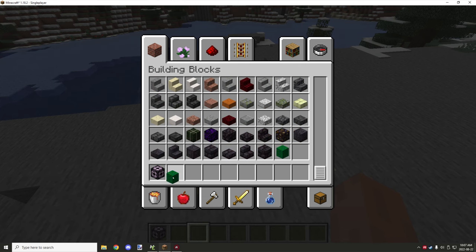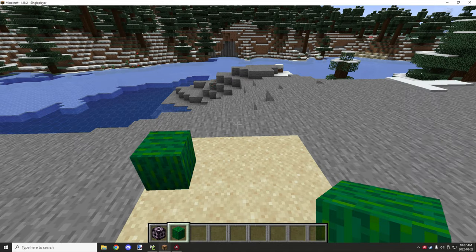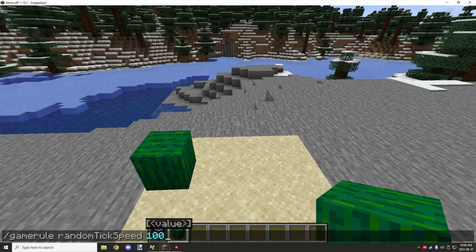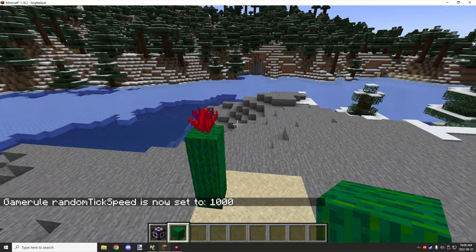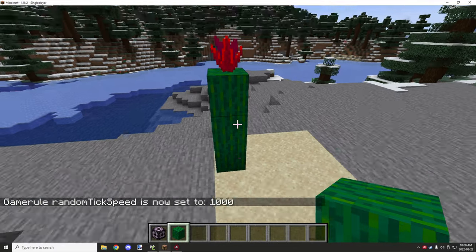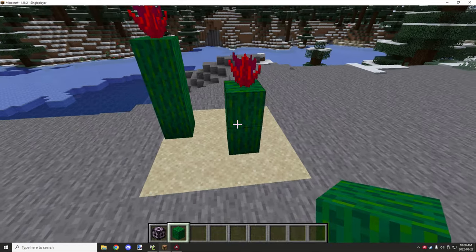This one actually has flower support on top. If you place down the block it will eventually grow. We can do this through game rule — go to game rule, random tick speed, and set it to like 1000, and then it will age up over time. As you can see it has a flower on top. This part is optional; you can adjust the script to just be a regular cactus, or you can have a flower block on top.